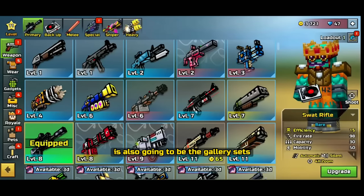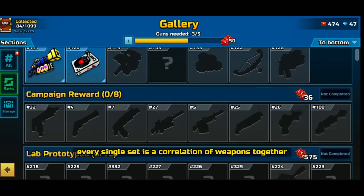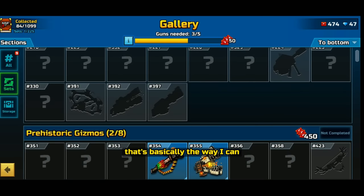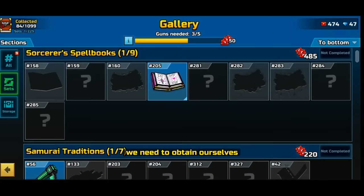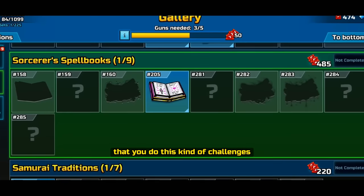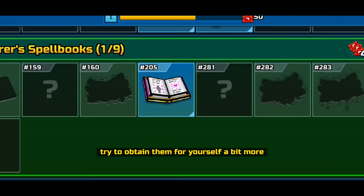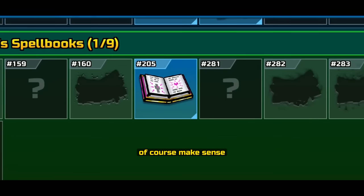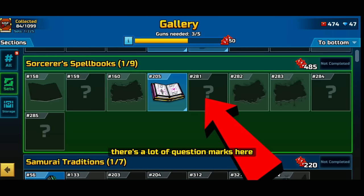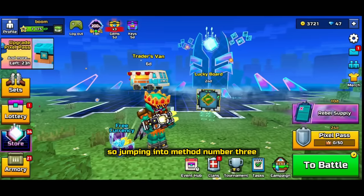The next technique is gallery sets. Every set is a collection of weapons grouped together — you need to obtain all the weapons in a set to earn its coupon reward. For example, collecting all the books in one set gets you 485 coupons. Some weapons aren't currently obtainable, so be patient with sets and work on them over time.